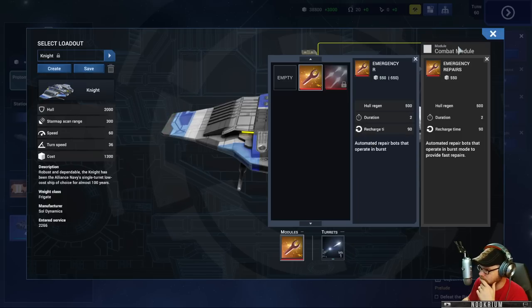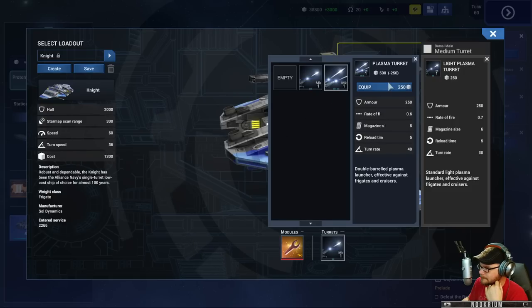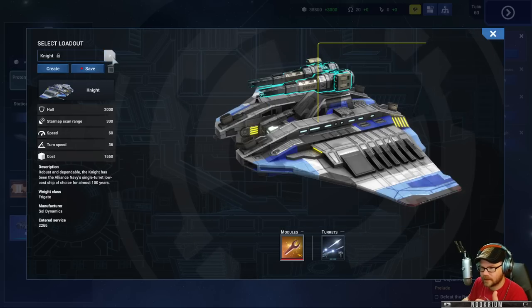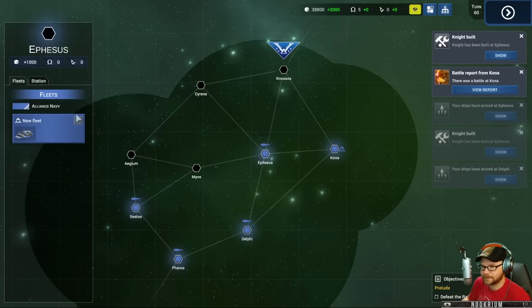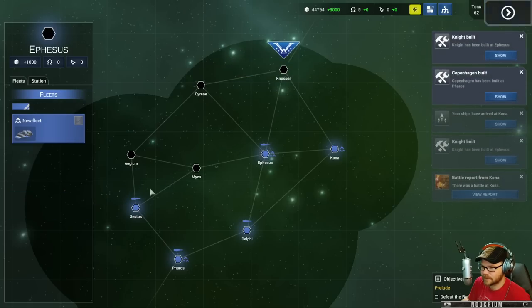We have a rapid fire module - sounds better. What kind of turret is this? It's a light turret - can we put the bigger one on? Yeah it just costs a little more - it's cooler! Get that light one off there. Save it. So my new knights being made - are they going to have the new loadout or the old one? It looks like it'll be the next turn anyway. It does say light plasma turret.